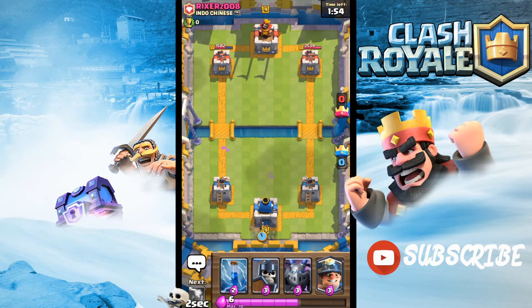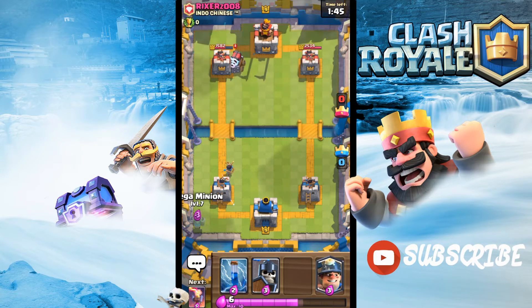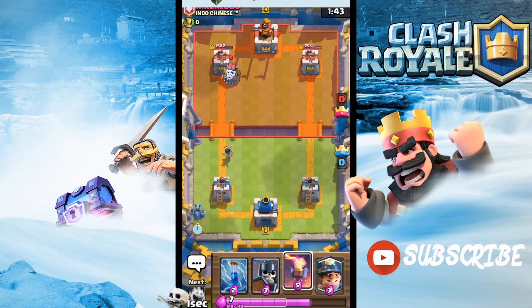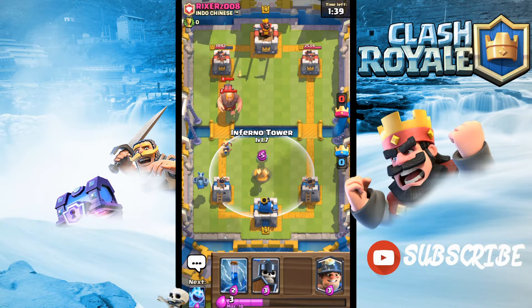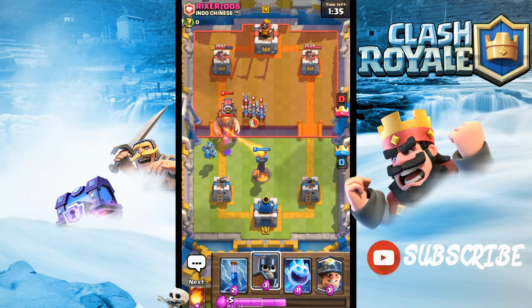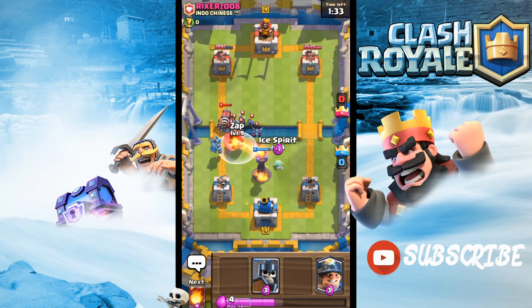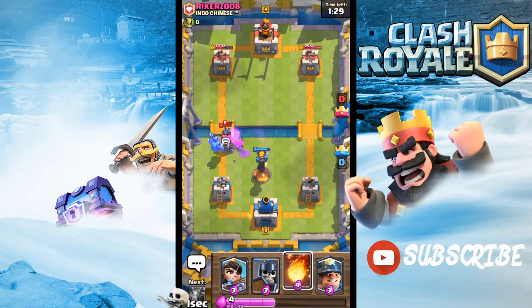At this point we're looking quite good — we're in a thousand hit point lead. This guy's running a Sparky, which is quite interesting. We don't really see Sparky that much, but it's fun to see one once in a while. Let's just hope he doesn't run a Royal Giant. He IS running a Royal Giant — who does that honestly? We have Guards and that counters the Sparky so well. We can just use the Zap spell and that's gonna shred his Sparky.